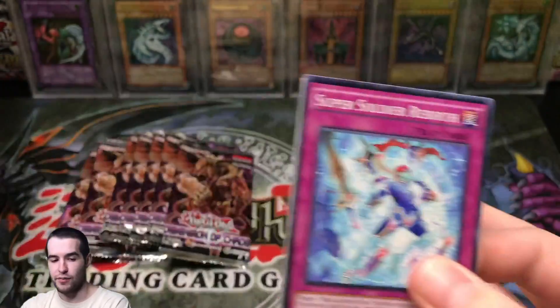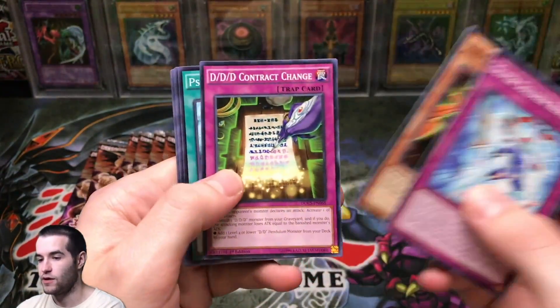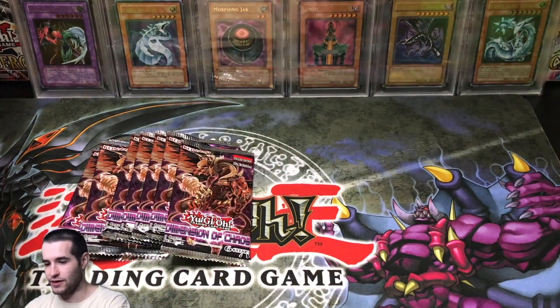It wasn't the one we're looking for, but it was an ultimate rare. So we're looking for the Ultimate Rare Black Luster Soldier. There aren't too many ultimate rares in the set — I think there's only like five. We pulled one of them. Pendulum Area. Great Deal Eagle. Necro Slime again — we got a lot of those at the beginning, that was really nice.